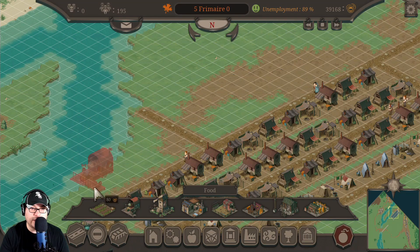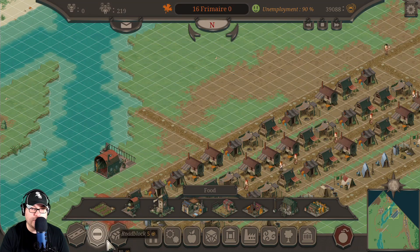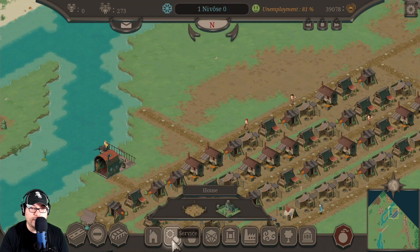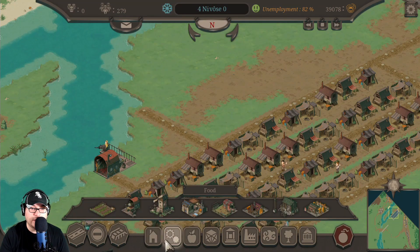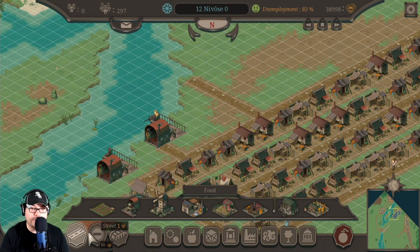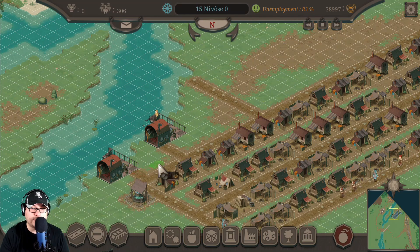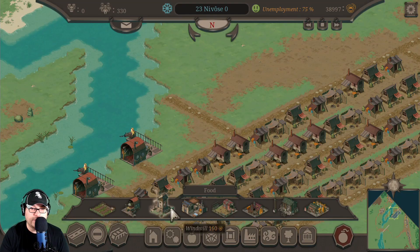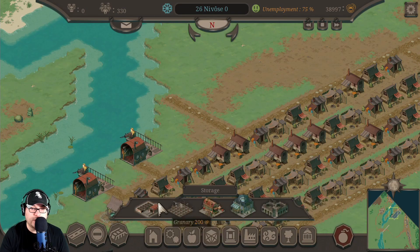We might have to build a road — do I need to connect it to a road? We'll build a road real quick. There we go — some people will have employment now, as you can see unemployment is going down. Let's go back to building another fishery, and then we can even do farmland. Let's do one more fishery. We'll set up a road. Now we need to build a silo-type thing — a granary or a warehouse.